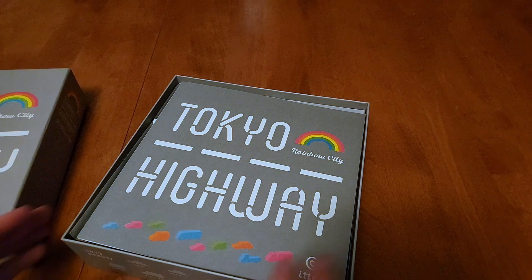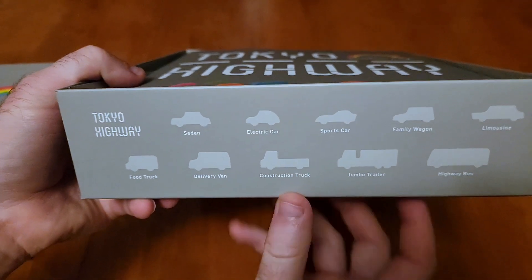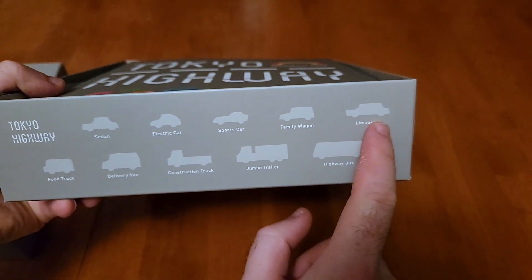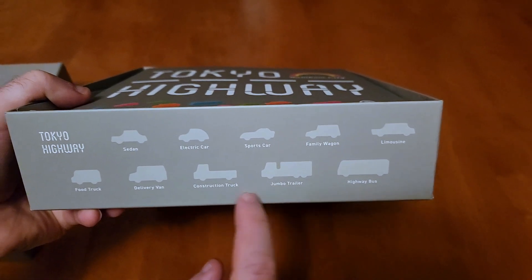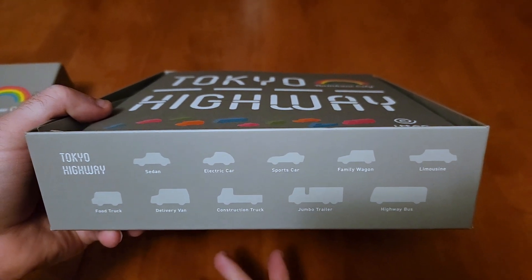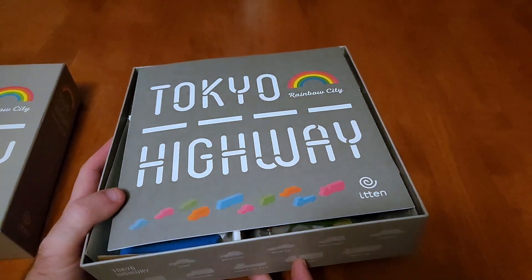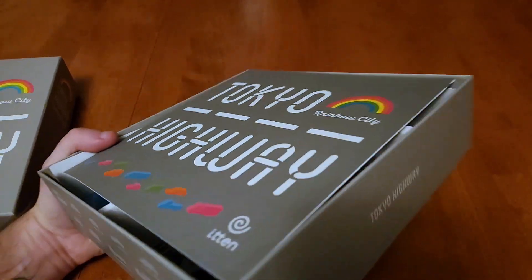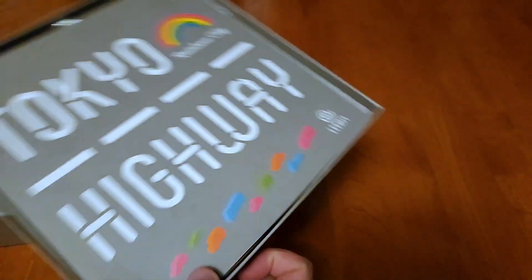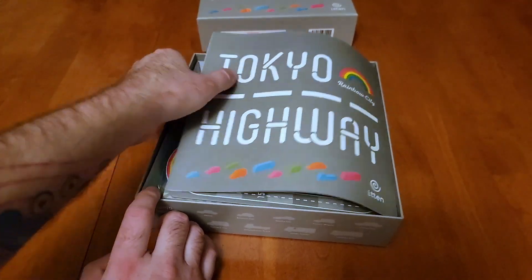Let's see what we got inside the box. Really cool design on the side with all the different car types: the sedan, electric car, sports car, family wagon, limousine, highway bus, jumbo trailer, construction truck, delivery van, and the food truck. That's 10 different car types — maybe it supports up to 10 players, or maybe it's just for variety.